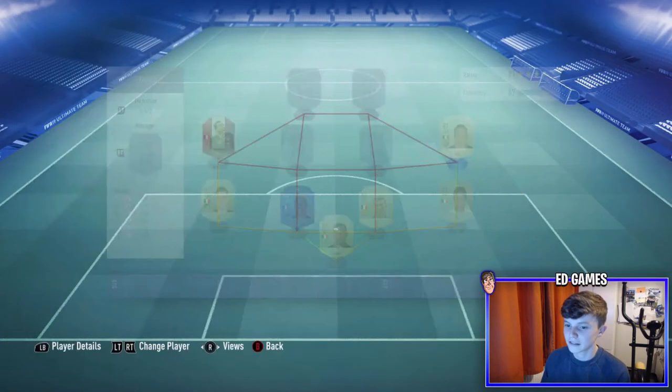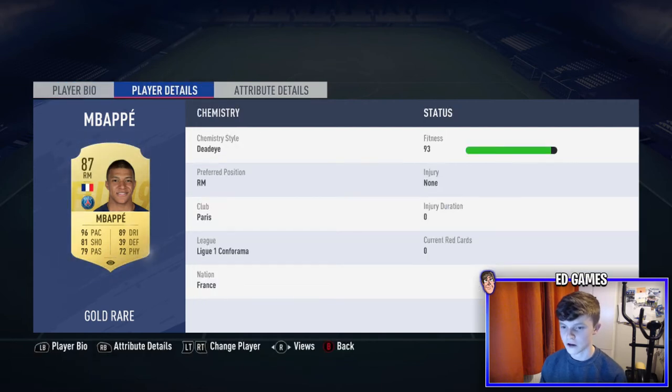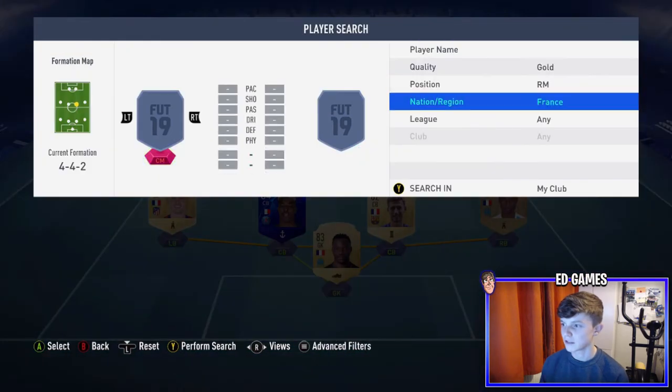One of the most expensive players in the team is Mbappé — what a tank. I've played 201 games with him, 127 goals and 94 assists. High-medium work rates, right footed, four-star weak foot, five-star skill moves, five foot ten. His stats: stamina 83, agility 92, balance 83, reactions 85, ball control 90, dribbling 89, composure 86, finishing 86, attack positioning 85, acceleration and sprint speed both 96. He is a tank.